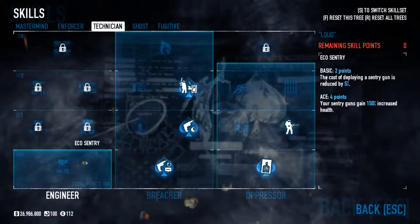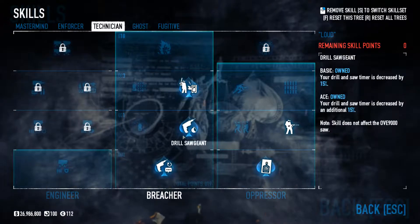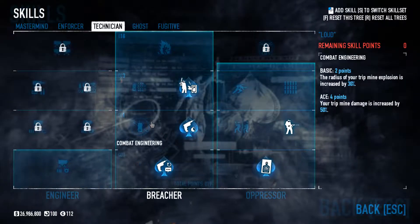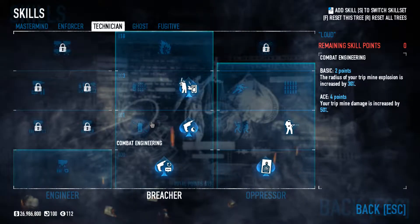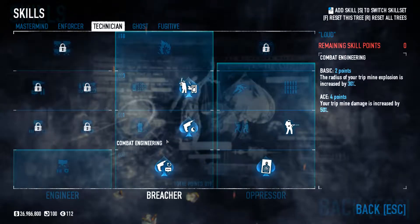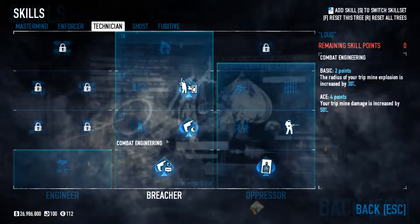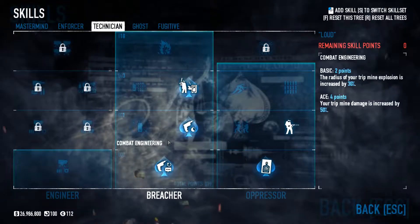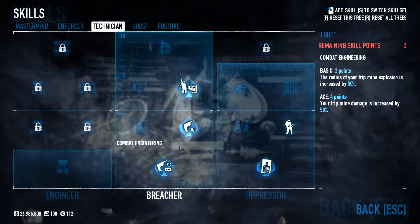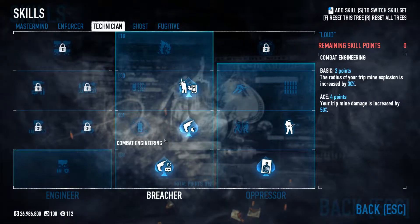Moving over to Technician: pretty much this is going to be focusing on drills — Hardware Expert, Drill Sergeant, and Kickstarter, all to focus on drills. I'm usually the person who drills, so I can upgrade drills. I would suggest every person in your squad having this, because anybody can get to the saw first. You don't want to have to rely on that one person to upgrade the saw — it's much easier to place a saw than it is to upgrade one, and it takes a lot longer to upgrade a saw.